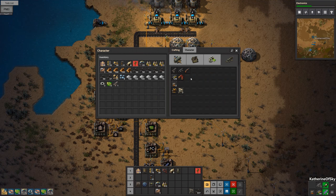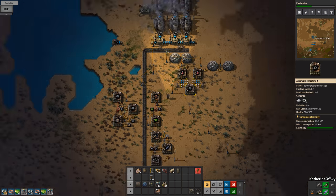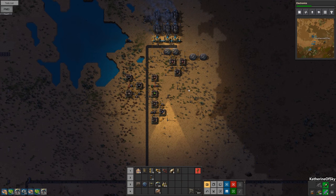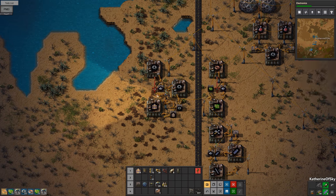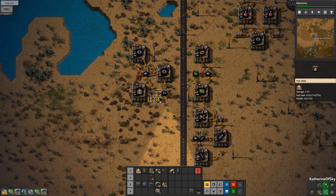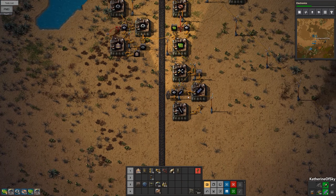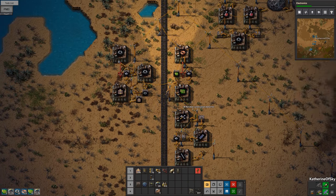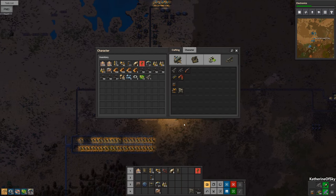We need to get ammo made — that's just iron plates — and we also need turrets made, which use copper plates. I'd like to get some copper up and running so we can get those things going. Let's put all of it into belts because we'd really like to make a lot more belts for the copper array and other stuff. Let's go get some copper; I really want to make a copper array and just get that going.